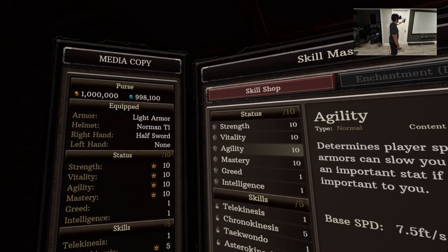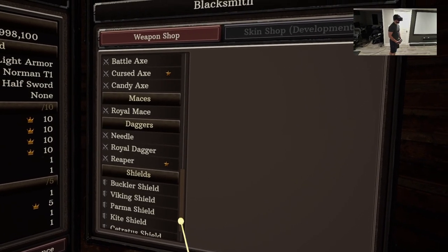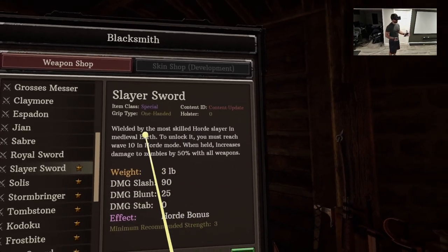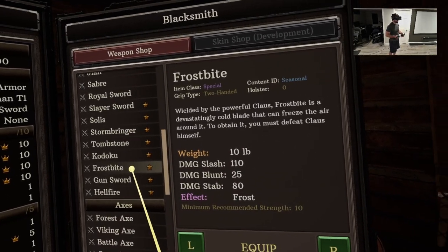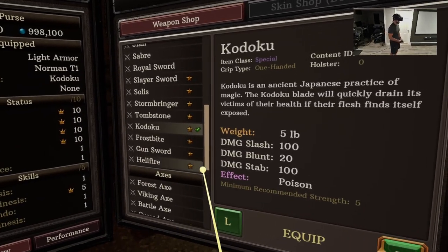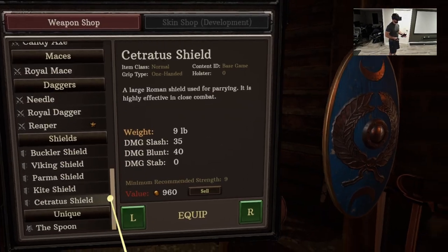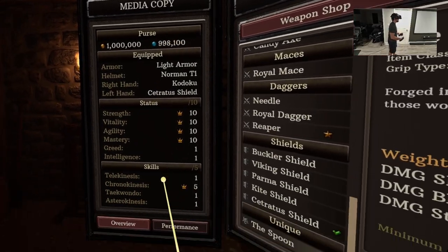Over time they've added a bunch more weapons, but there was already a pretty big selection when this game first released. These are like the special class specialty weapons. Two-handed is usually my style, but I think I want to go sword and shield. We're gonna equip that to my right hand. These have stats — basically they'll slow you down because they're too heavy. We want the biggest, most kick-butt shield ever, and we don't want to beat people with a spoon.